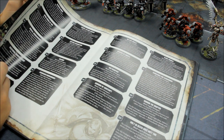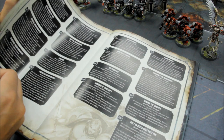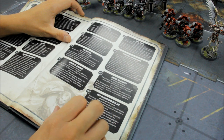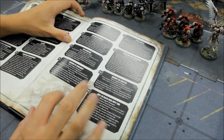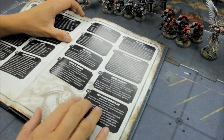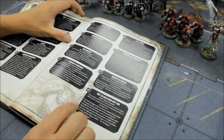Psychic powers are the big one — the icing on the cake for this unit. Honor the Chapter is only for Blood Angels Infantry, not Dreadnoughts. But Only in Death Does Duty End — it says Blood Angels character, and he's a character Dreadnought. So if he's slain, he gets to fight again.